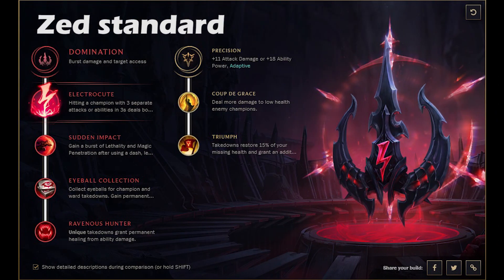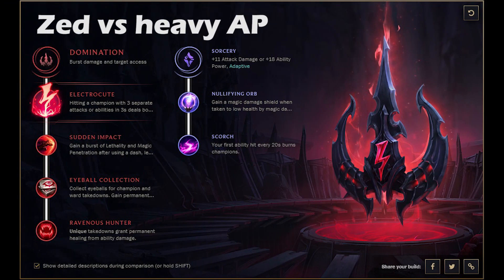This is the Zed standard tree. You're going to get Electrocute for early damage, Sudden Impact of course — as soon as you use your W you get that lethality. Other than that you're going into the Precision tree for some more damage on low health and restoring health if you get those kills.